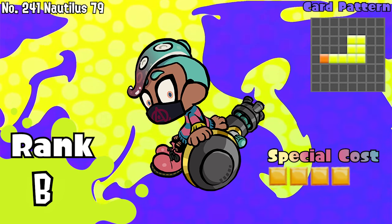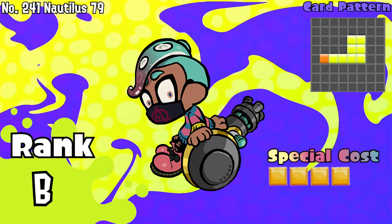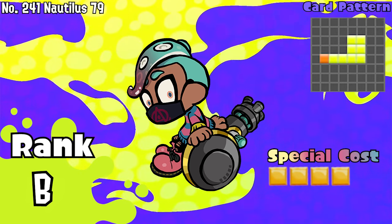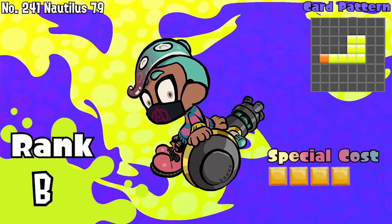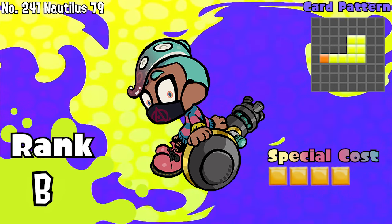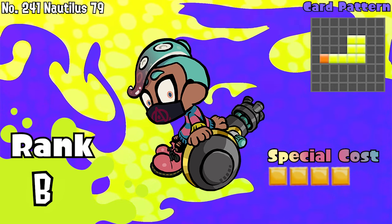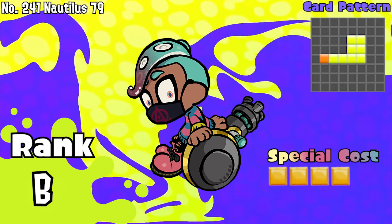Number 241, Nautilus 79. A great card to fit through curved spaces. I don't really despise it, considering the fact that it's nearly as good as the original version. Either way, in the meta it's pretty rare to eventually see this card, because it can fit well with maybe Elideel or Frye, but nonetheless it can serve as a risky substitute to a Splatana Wiper slash Stamper, combining with a wall combo flutter. B tier.